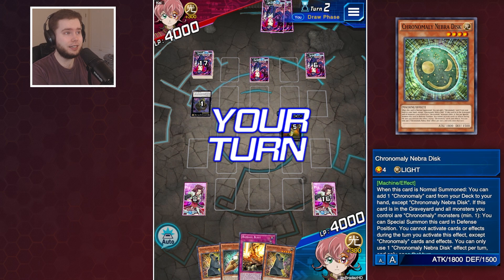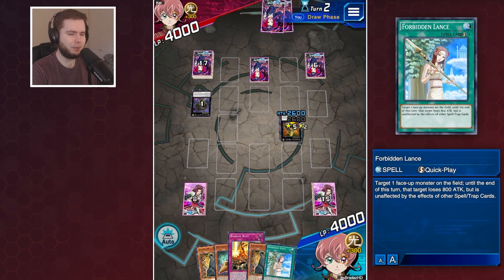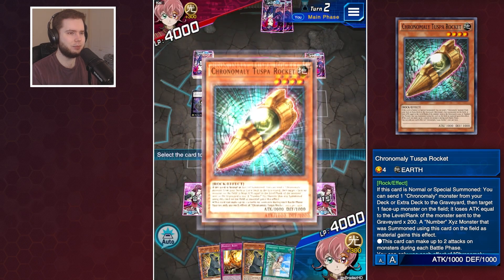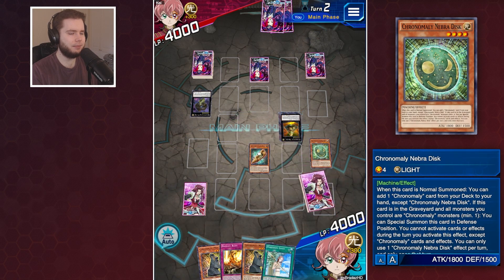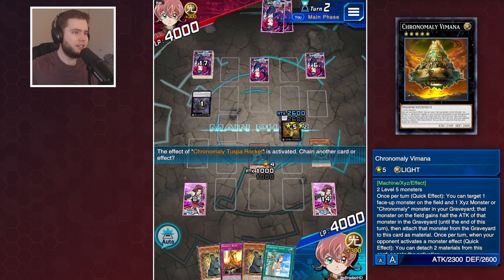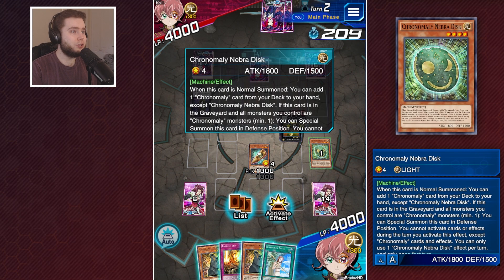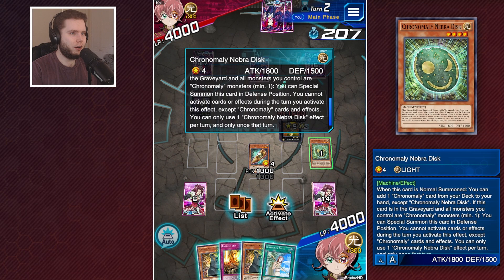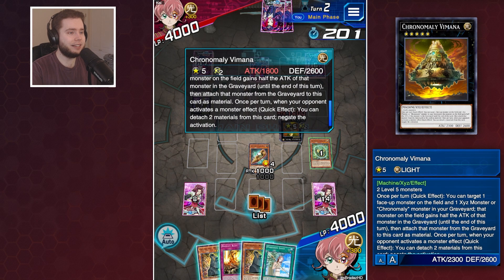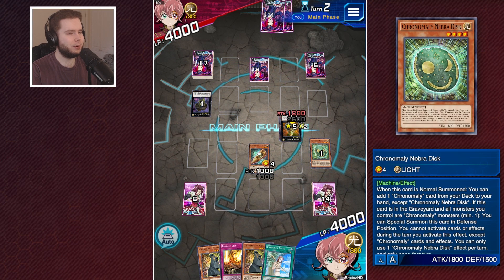Please don't be Barrage Blast - only one, that's fairly doable, and there's a Lance so we're golden. Let's go for our Tusper Rocket and ditch to the graveyard our Nebra Disc. He's not going to negate that - make you weaker. He doesn't negate here, very good. He does negate this though. Does this negate the activation or just the effect? This negates the activation, so it would turn off - well, it wouldn't turn off the Lance.